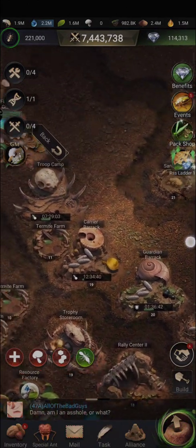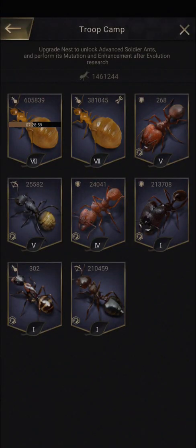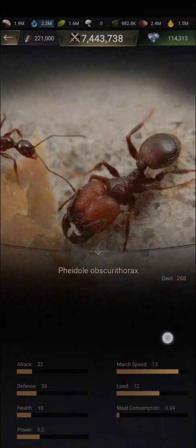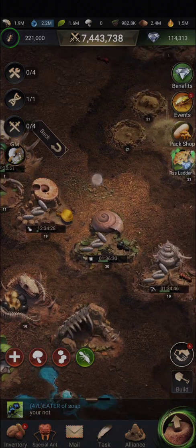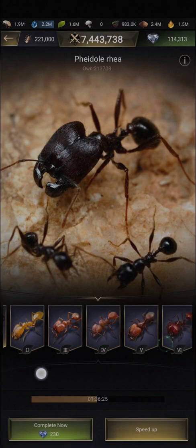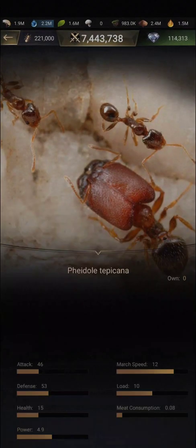You can access their stats either from the troop camp — click on the troop you are looking for, click the eye, and then you have all the stats. Otherwise you can click on the barracks, click hatch, find the tier you are looking for, click the eye, and you have the stats once again.